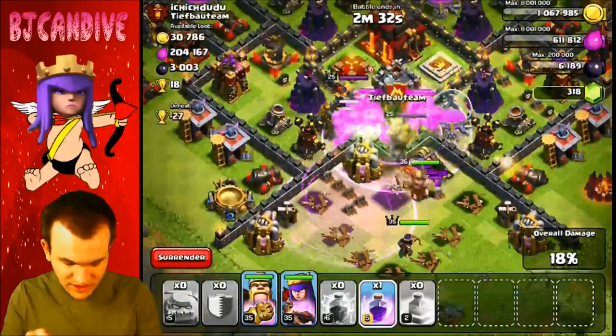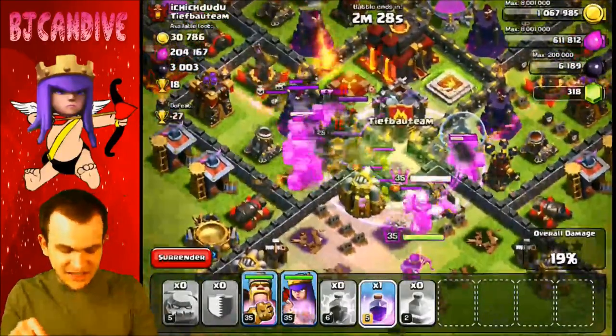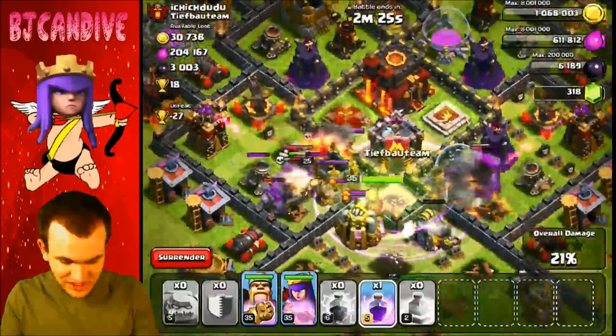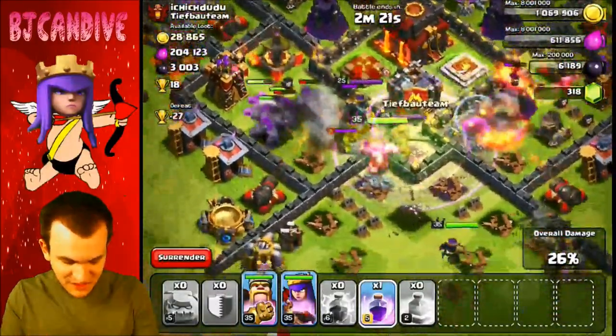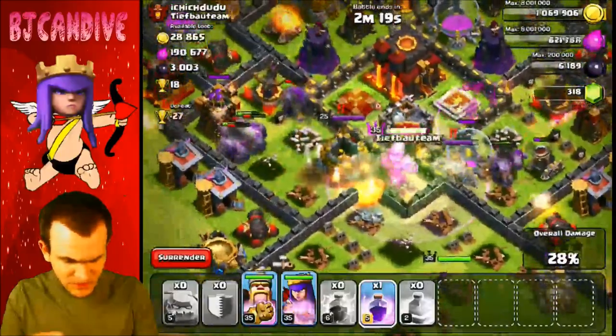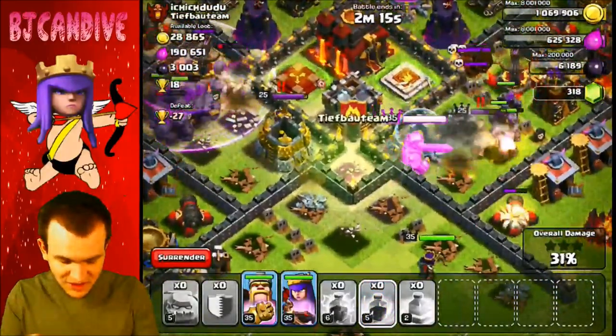Hopefully we can win these trades here. Our golems are separating now. Our heroes are attacking some clan castle troops. Our king is making his way towards the center, which is really good. Come on king, go towards the center. Our queen is just messing around right now. We still have a whole bunch of stuff to go. Our king is fighting their king now.